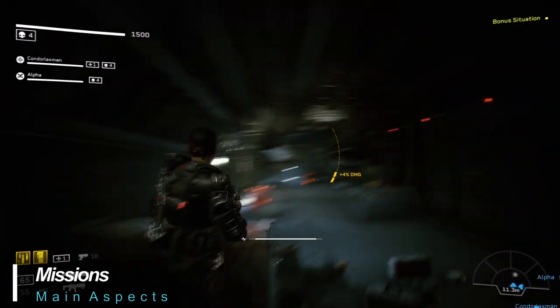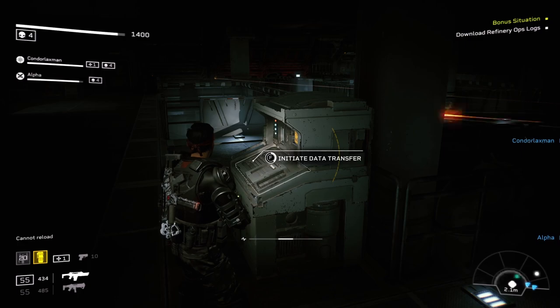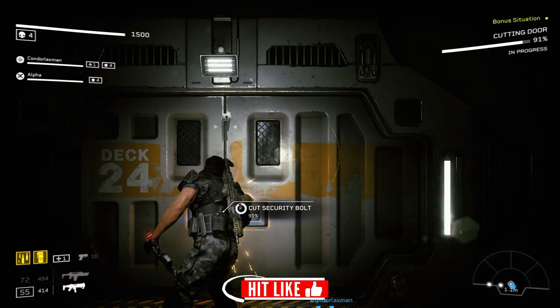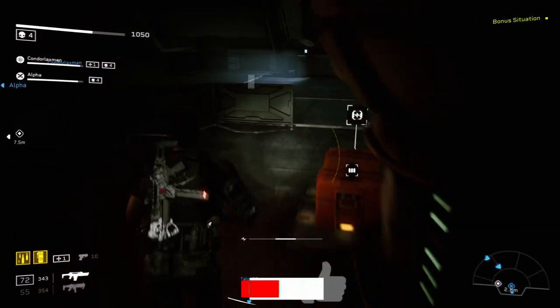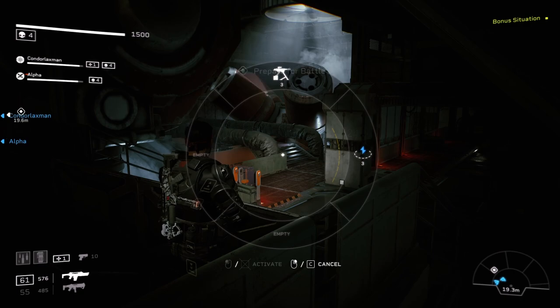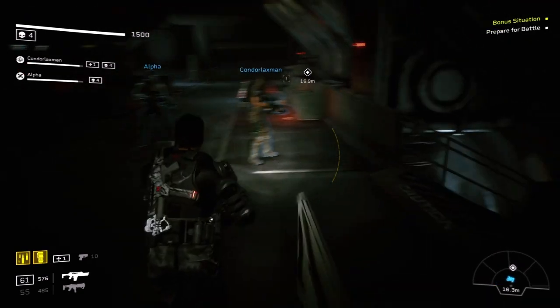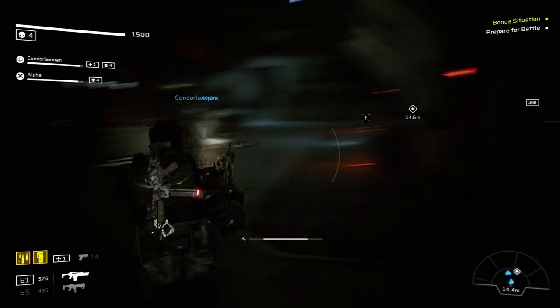Missions consist of traveling on foot to your objective through intense combat, while also activating equipment, bypassing locks and security systems, and so on. During the mission you'll find ammo drops, health packs, and equipment crates to help you along the way. At several times during each mission you'll be given a 'prepare to battle' message and need to organize a defense for your area until you're able to move on to the next objective or extract from the area of operations.